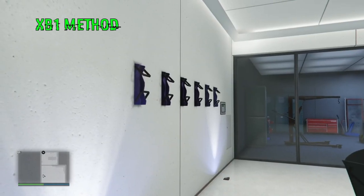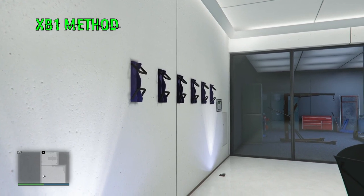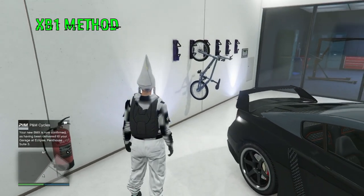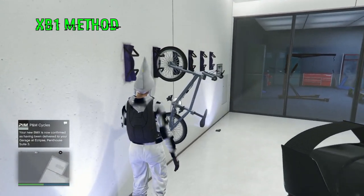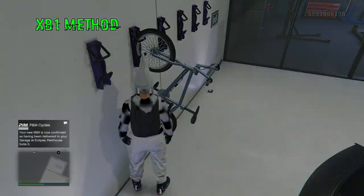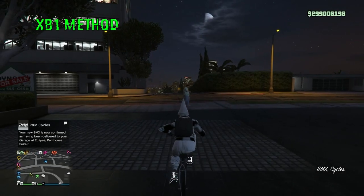Now we're on to the Xbox method. On Xbox One, make sure you have a 10-car garage full of RH8s with one BMX bike, and take that BMX bike outside. You also need a full two-car garage with a BMX bike in it.